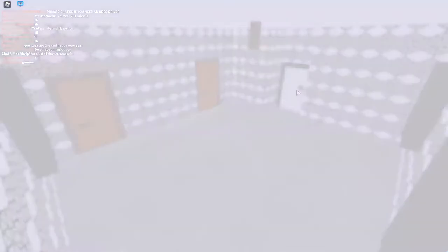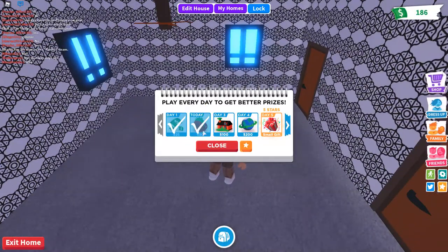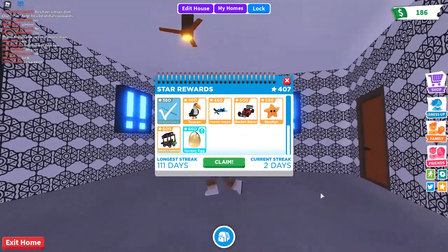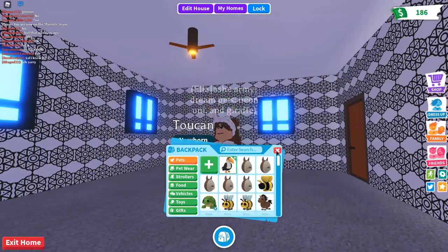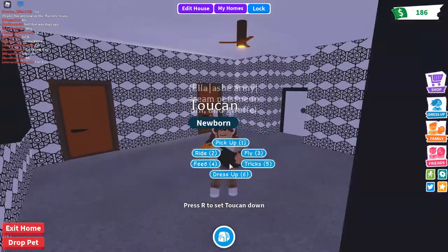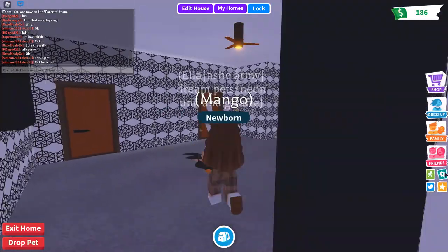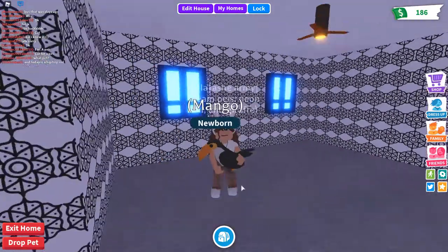Oh no, I lost my login streak. Wait — I can claim my toucan today! I'm so excited, I did not know I could claim my toucan. It's so cute — I got my toucan! I'm going to name this one Mango. I'm pretty upset I lost my login streak but I have Mango now, so that makes up for everything.